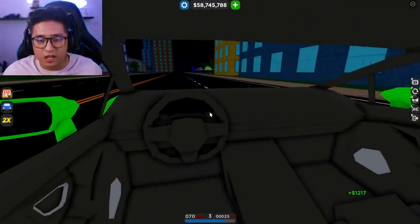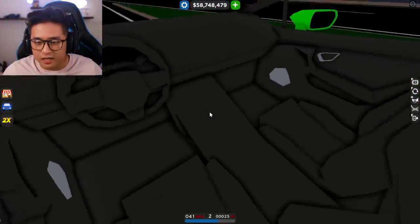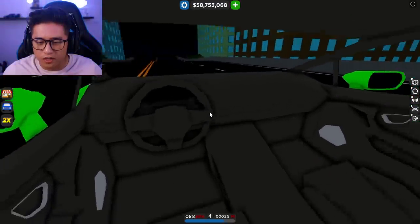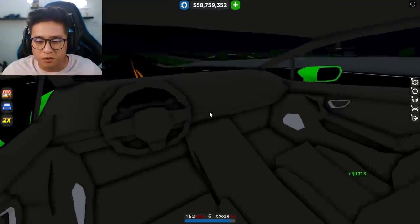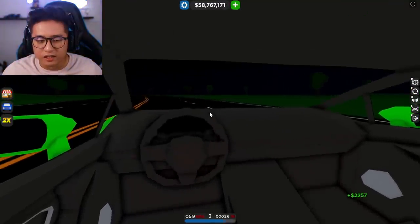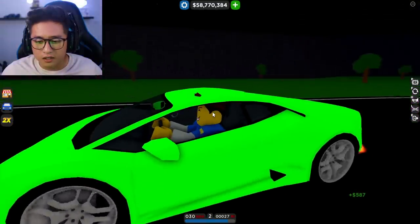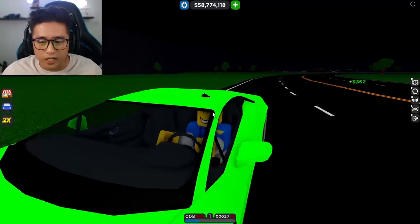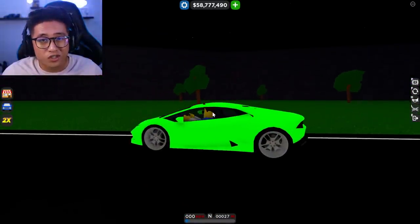The Huracan interior looks really nice. It has the digital dash, and since this is the older model it doesn't have a screen in the center — just a bunch of buttons. I wish they'd added some knobs in the middle to make it look cooler, but I absolutely love this interior. It updates automatically — you don't have to do anything, you'll get the interiors as soon as you load into the game. However, this car is no longer available; if you don't have it, it's gone forever.